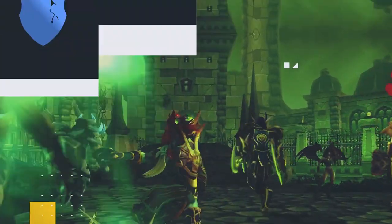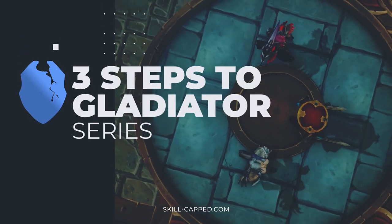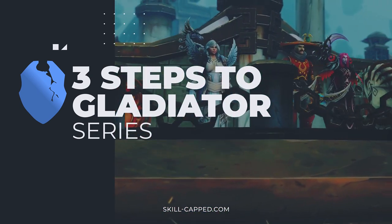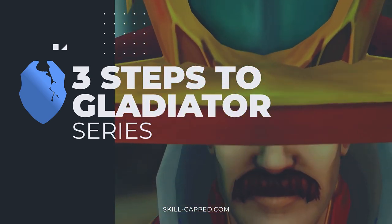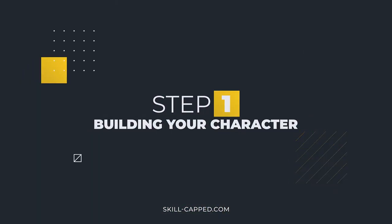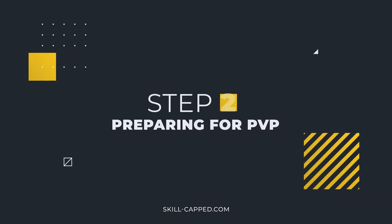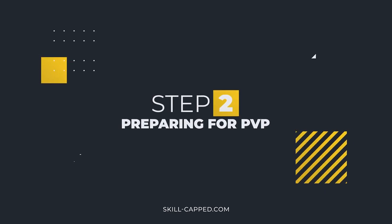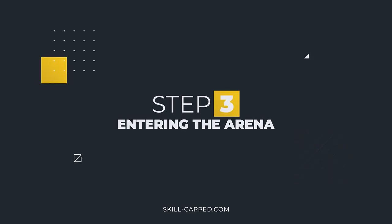Welcome to an entry in our exclusive 3 Steps to Gladiator series. We built these guides from the ground up to help players go from zero to Gladiator, even on a spec they've never played before. Step 1 covers building your character and is essentially everything you need to get started once you hit level 120 on your class of choice. Step 2 builds upon that by preparing you for two of the most important skills to have in arena. Finally, Step 3 walks you through how to get the best results when entering the arena.